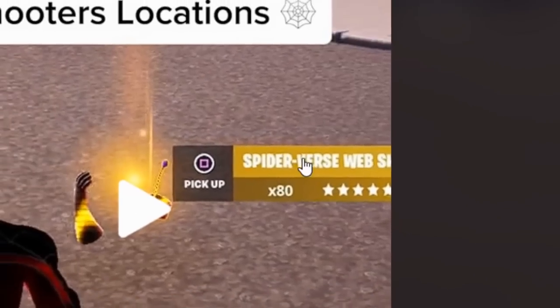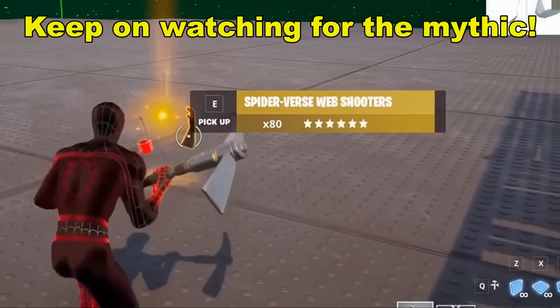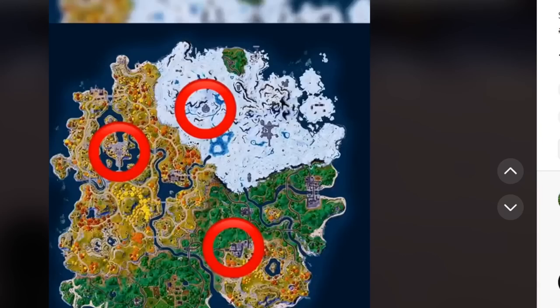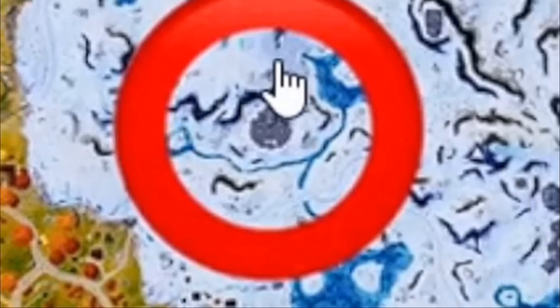He literally has the Spider-Verse Web Shooters in-game. Later on in the video, we're going to try to get the Spider-Verse Web Shooters back in-game. But where is it? Apparently it's at a location on the Fortnite map. There's one right here, one right here, and one right here. Let's land to this one.